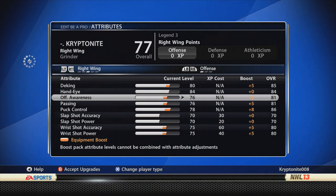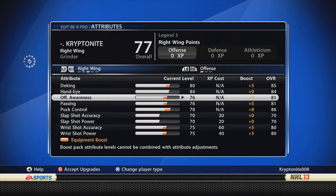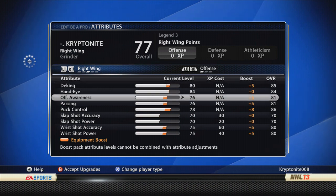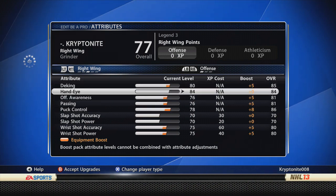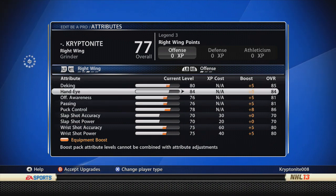Offensive awareness — I mean, no one really knows if it does anything for a human-controlled player. I'm sure it does something in Be a GM mode for players around the net and stuff like that. I didn't really feel comfortable leaving it at 76, so I just put a plus 5 bonus on there. My guy feels better with it on than off, so that's why I use it. Deking is 85 and puck control is 86. Obviously if you want to be a playmaker you can get these up easily into the 90s, but this works for me.